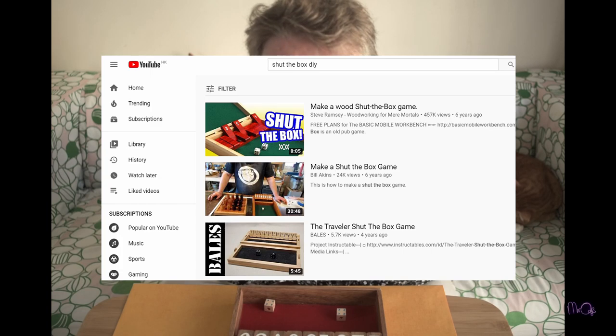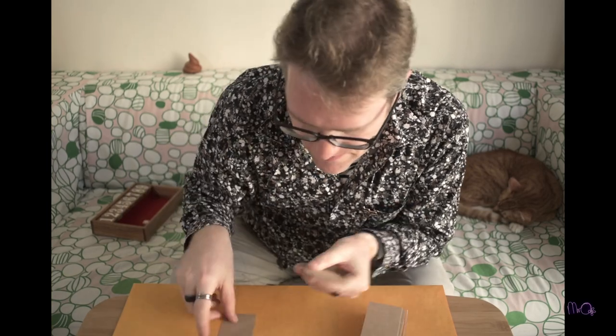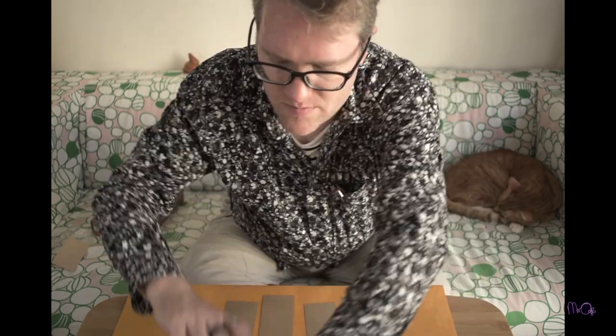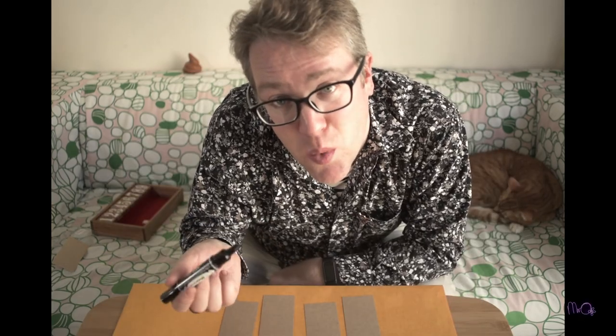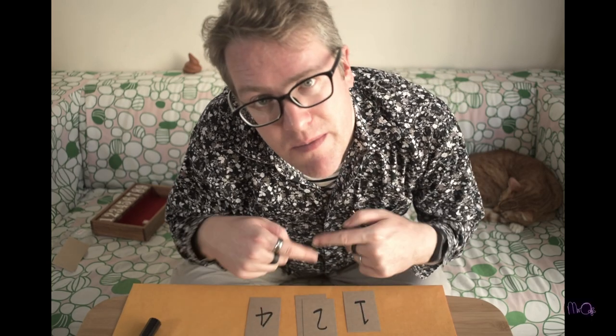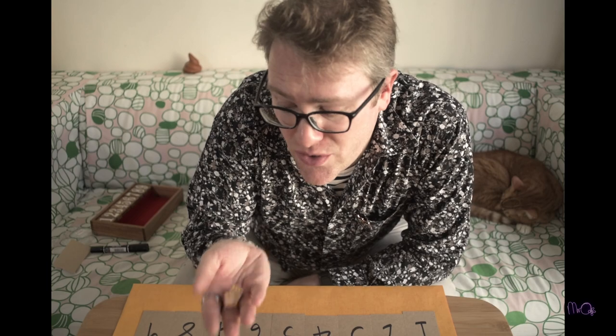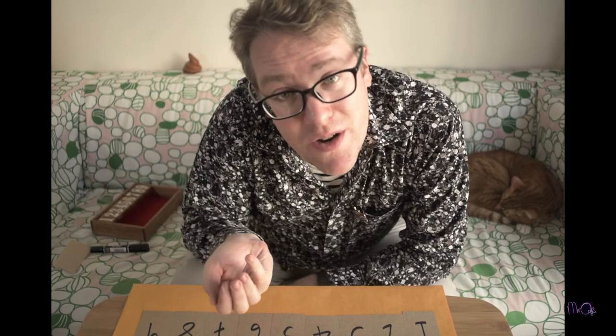Many makers like to make Shut the Box out of wood, and you can see loads of tutorials on YouTube about how to do this. You can also make a version out of card — just take nine pieces of card or small pieces of paper and write the numbers one to nine on one side. Then you just need two normal dice. Line up your cards, and you can play.